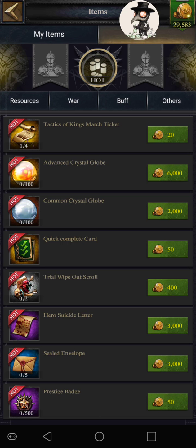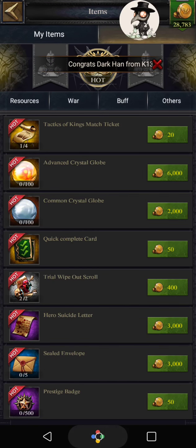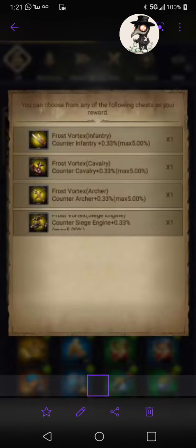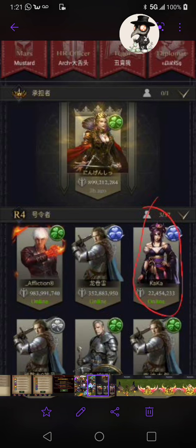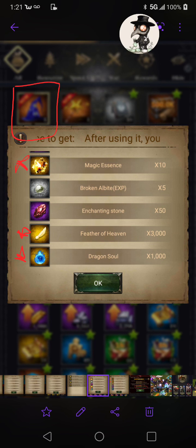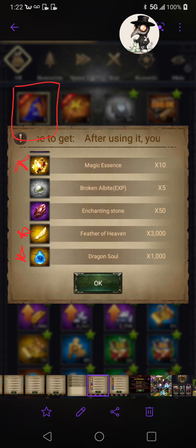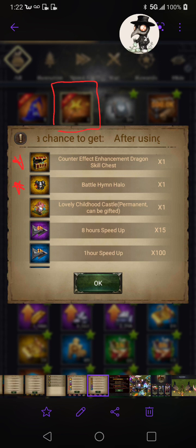The reason people are getting them — and I'm sure a ton of people have — is because of what's inside them. There was one item, Magic Wand, and the next one was Magic Hat. They were both basically the same thing, except the Magic Hat could get you that children's day skin, and the Magic Wand could get you the lovely childhood castle. Besides that, everything else was the same: magic essence, feather of heaven, dragon soul counter effect enhancement, dragon skill chest, battle halo, 8-hour speeds, 1-hour speeds. Those are two gold dragon skills you could possibly get.